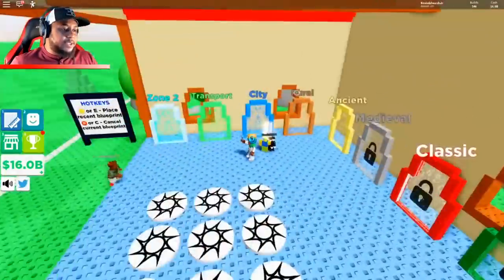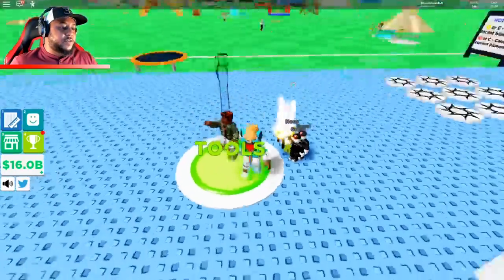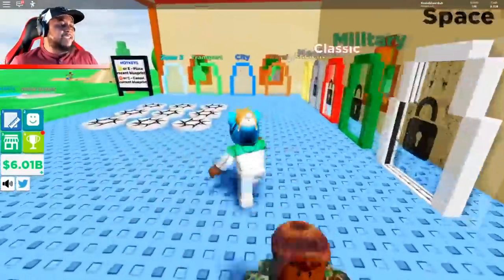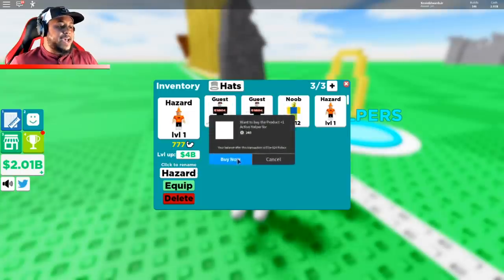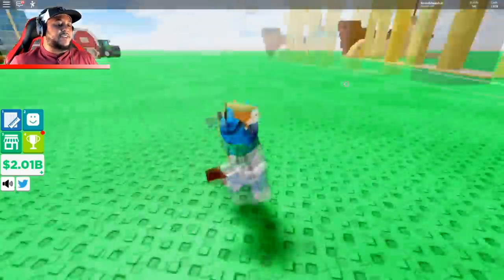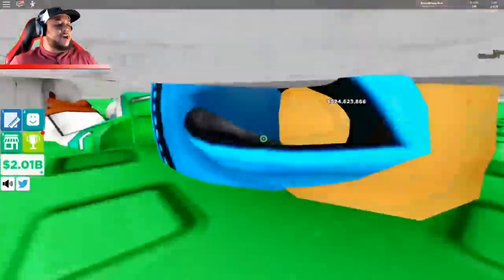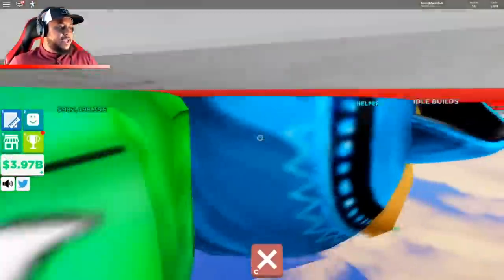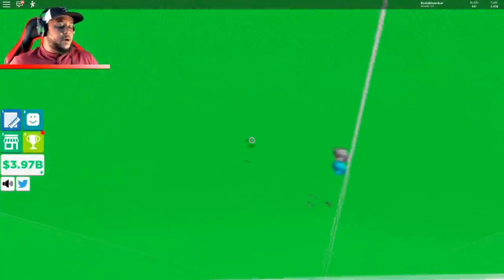I'm gonna reset and go over to the shop — I got 16 billion bucks. Wait, teleport me — Zone 6! People can help us here. Next tool is 250 million and 10 billion for the axe — we got the axe! Our helpers — 4 billion for hazard. Let's equip hazard — 777 strength! Let's see how fast you help with this Roman temple.